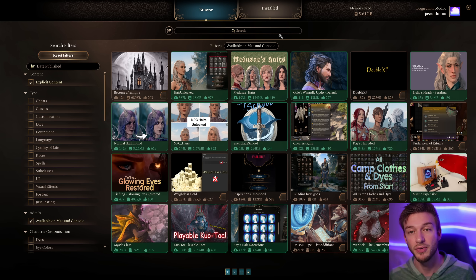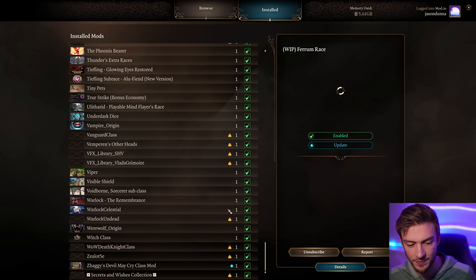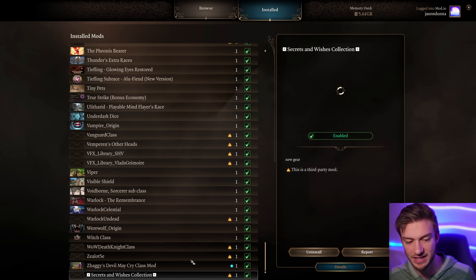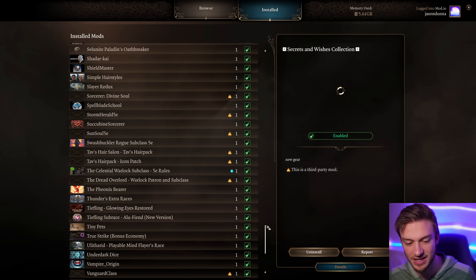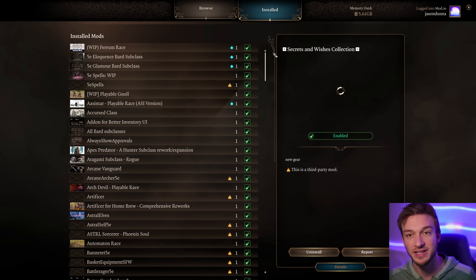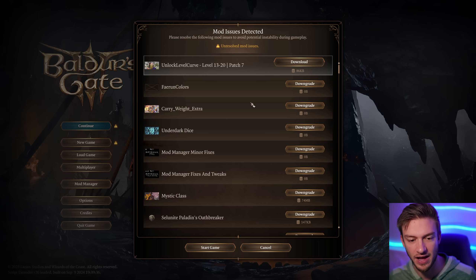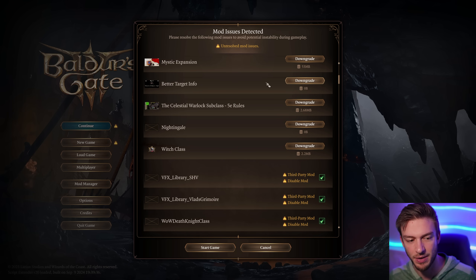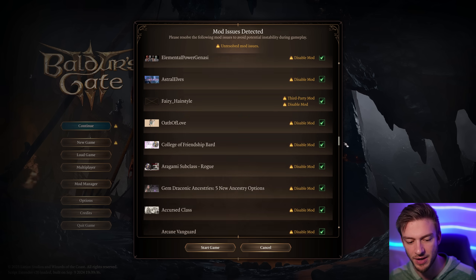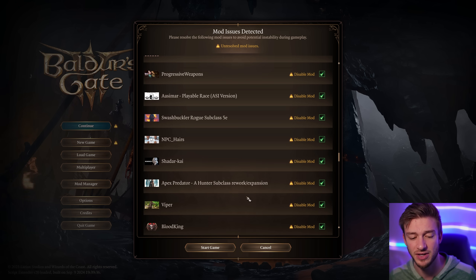Another issue that's been popping up pretty frequently — you can see here I have about 200 mods, all saying load order number one. We've even seen from the start of this video — see these checkboxes? All of them are checked on now and enabled. When I recorded this video previously, there was a bunch of them that weren't checked. If you have a save file and go to continue it, you can see all these mod issues that pop up — saying I had this from a previous version, there are third-party mods, etc. For the most part, you can just ignore this. I've ignored this every single time and it's always worked.